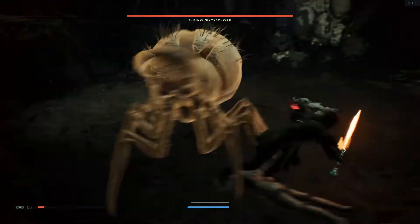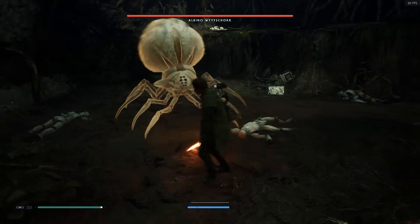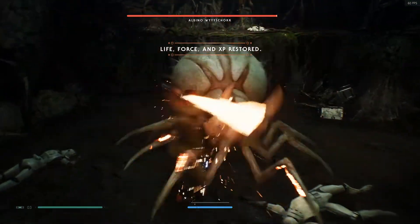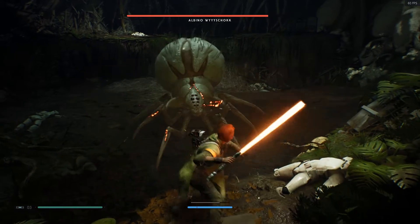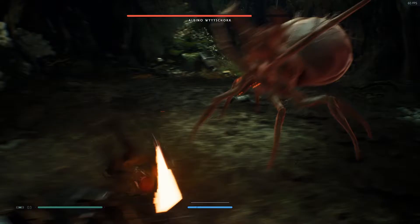Also watch out for that charge-up attack where it does not turn red, but it reels back on its legs and then tries to hit you. Parry is your friend against this guy — that's the main thing you want to do against this spider. Time your parry just right, because if you do, this spider is going to get stunned.